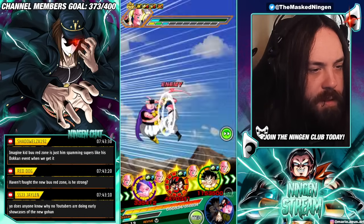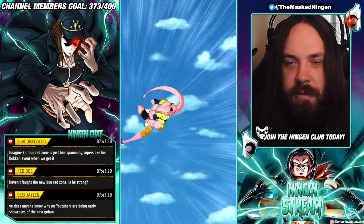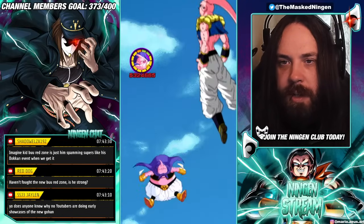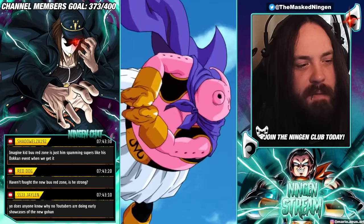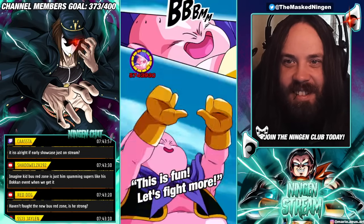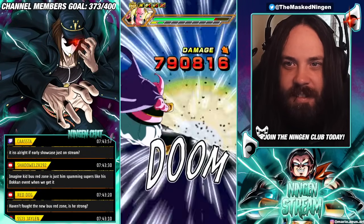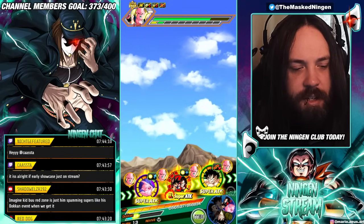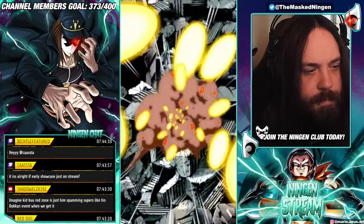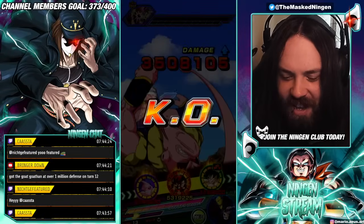And then when the unit comes out, it'll be that crazy race to get the unit awakened and get the 55% showcase out. Now we know the medals to use for Gohan, so they can be pre-farmed as well. We're just past the 25-minute mark on the recording. Gohan over 1 million defense on turn 12 — nice. This is a very long event.